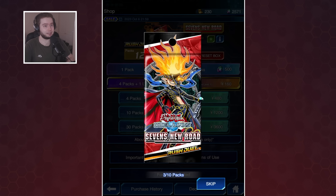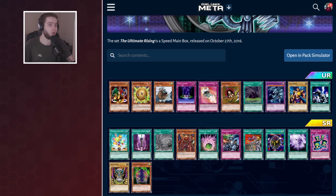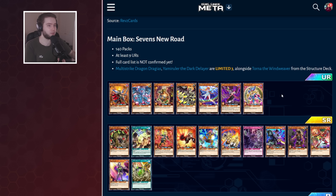First of all, there are 40 fewer packs in this main box than a normal Speed Duel box. Normally we get 180; this one has 140. Secondly, we've got at least 9 new URs, but it might be 10 — because we've got 12 SRs, and normally in the main box we have 11. Back in Duel Links in 2016-2017, old main boxes used to be 10 URs and 12 SRs. So does this mean we're going back to that old format but with fewer packs, meaning your gems are technically worth more on Rush Duel?